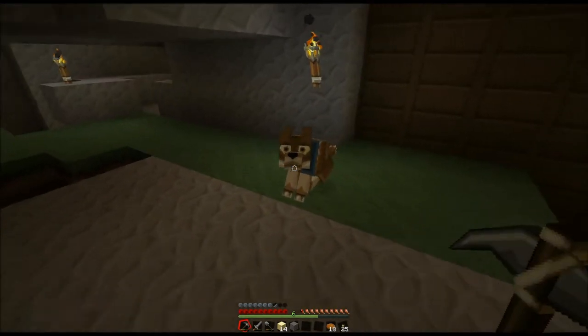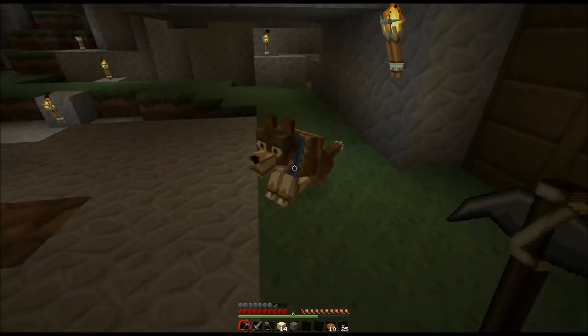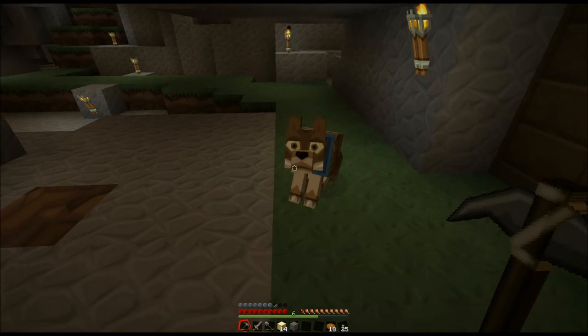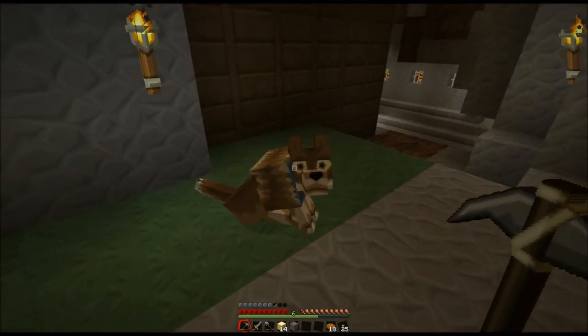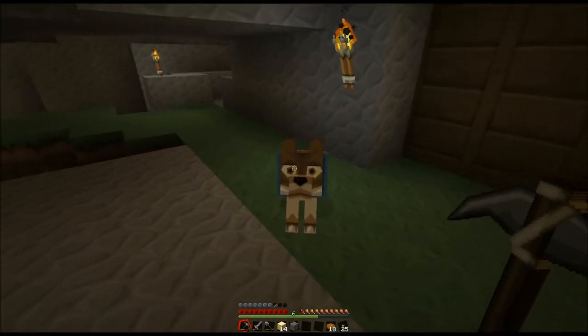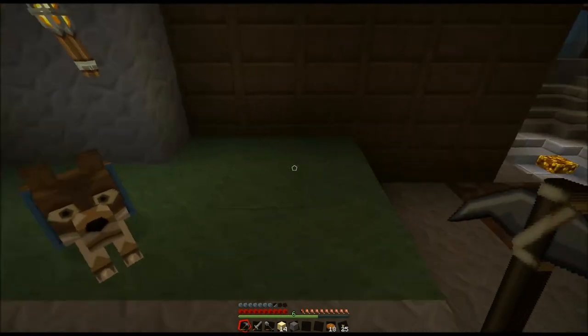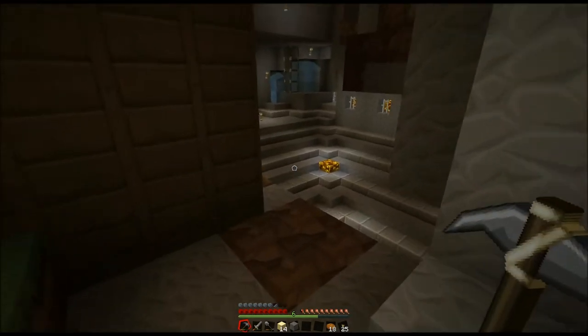Everybody, I'd like you to meet my dog, Titan. I found him while roaming around mapping out the area and this actually looks pretty much just like my real dog in real life because I have a golden retriever. So this is the closest thing I can have in the game to my real dog. This is my dog, Titan. Hi Titan! Why don't you come along, for a little bit at least.